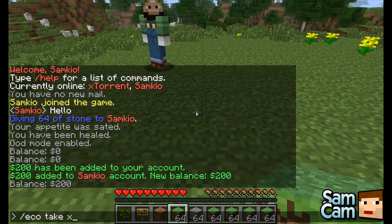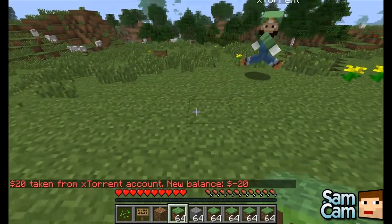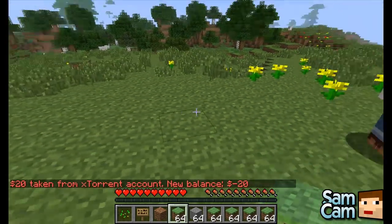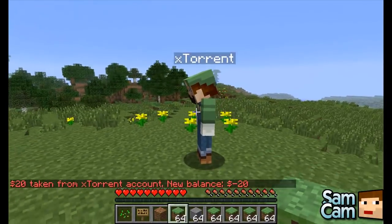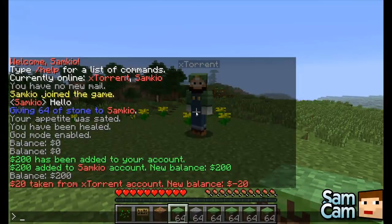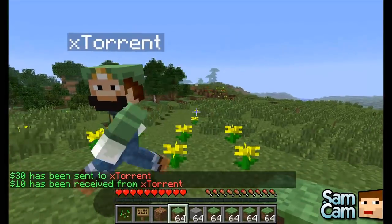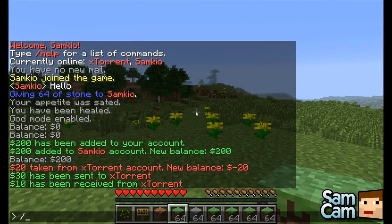You can do 'eco take', player name, and then the amount — 20. Oh, 20 has been taken from my account. So you've got minus 20 money because I've taken 20 from zero. If I want to pay another player, I can do 'pay xTorrent' and then the amount. I'll pay you 30, so now you've got positive money. And you've just sent me 10 dollars.